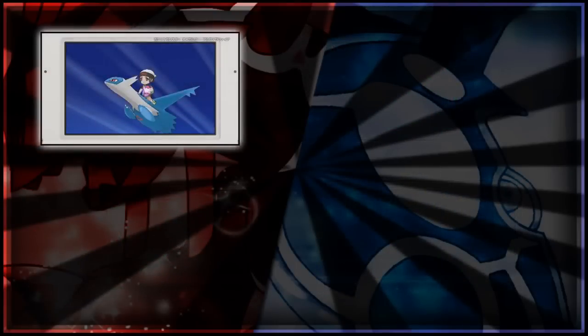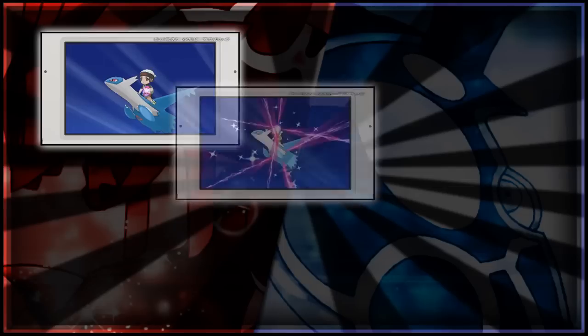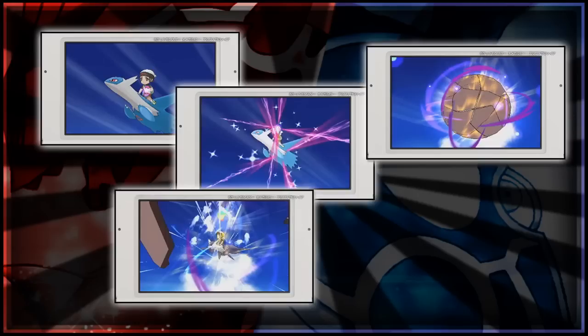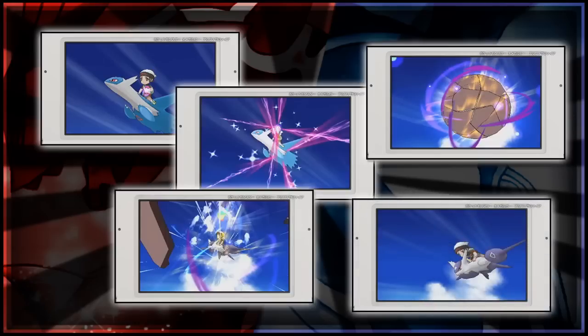Next up we have some images of you Mega Evolving Latios as you're on his back. Your trainer starts off, then raises his Mega Ring, it flashes, goes into the normal Mega Evolution ball, and then it explodes and you fly away on your Mega Latios. A lot of people think you can do this any time you're flying — you can, but it's going to be like when you use the Eon Flute, they'll come down, pick you up, and then this little cutscene will play, and then you'll go and fly. So you can't actually fly a normal Latios, unfortunately, but it's just a thing.